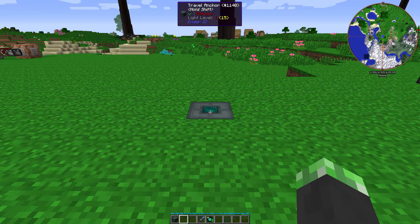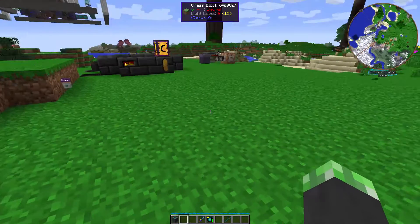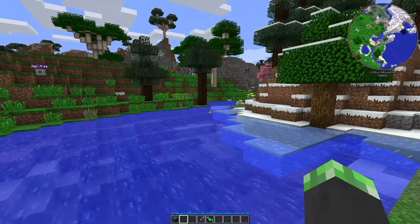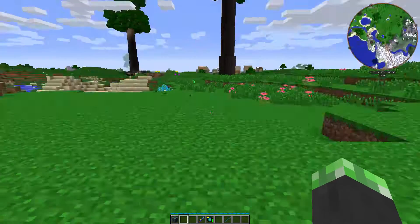This block harnesses the power of the Endermen to allow you to teleport yourself from point A to point B. To use it, you need to stand on top of it. All the nearby Travel Anchors will be highlighted, and if you've given them a name or an item to specify them, they'll show up as well. For example, I have one that's over to the river. You have to stand on top of it and then jump in order to get to the Travel Anchor.